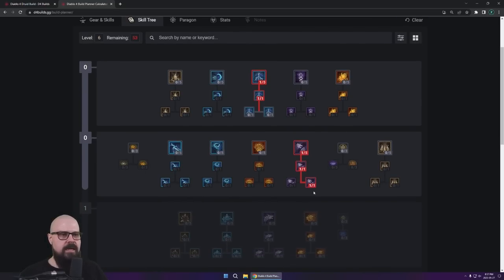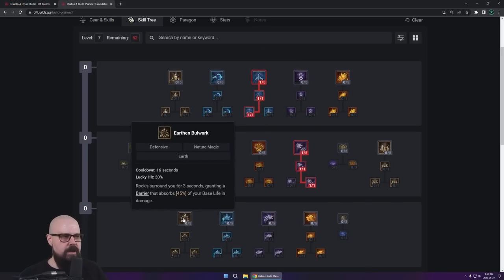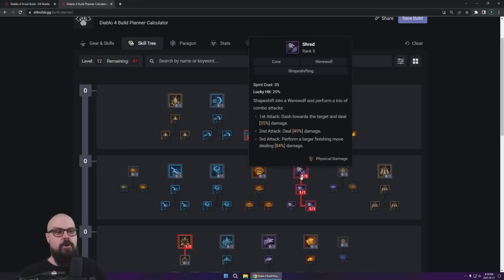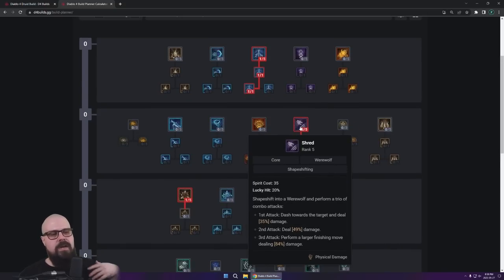After getting Raging Shred, I like to go get Fierce Stormstrike, which gives me Free Vulnerable and unlocks the next layer, allowing me to get my first defensive skill: Earthen Bulwark. You're going to be more tanky and feel a little bit more safe. At this point, I like to dump all remaining points into getting my main core ability to level 5. This lets your damage scale as you level up — a big mistake people make is getting pulled into the tree while their main core ability is still level 1, so nothing hurts and nothing dies. Make sure you dump 5 points in here early.